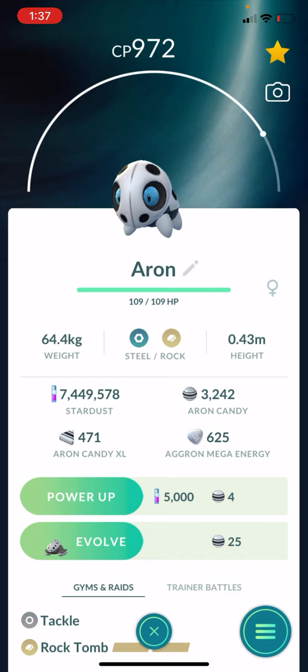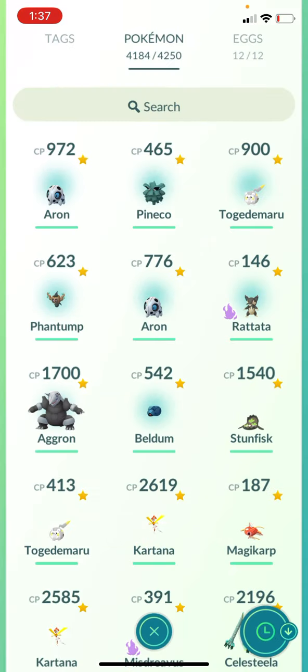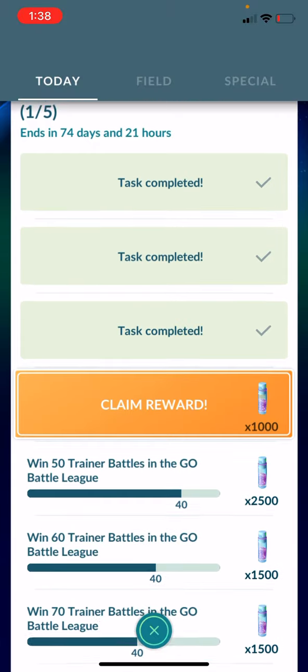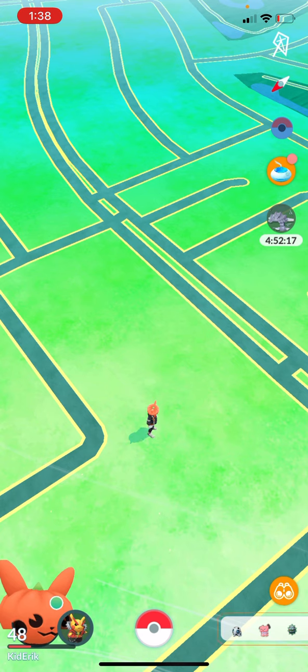Go ahead and get enough candy — nice throws, great throws, excellent throws are all increasing your stardust and your candy and possibly the XL candy. So there you go, I'll see you in the next one. Go play PVP, go beat somebody up. That's my 40th win right there — boom! You want to battle? Go battle, see y'all in the next one.